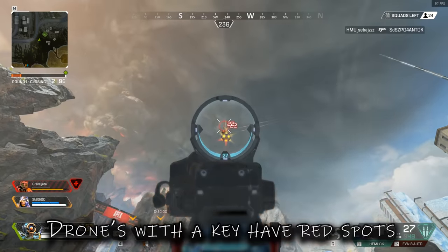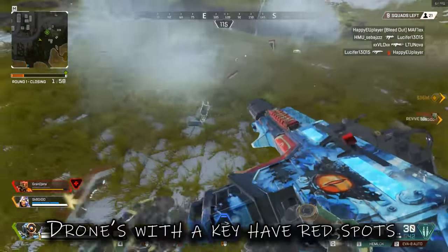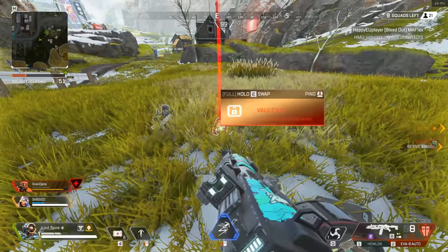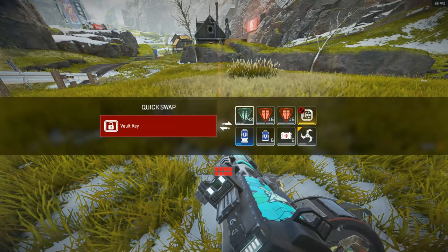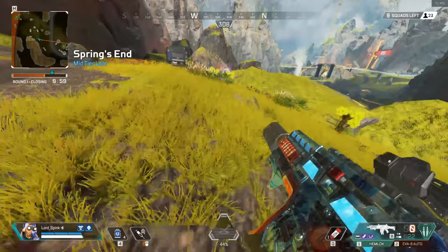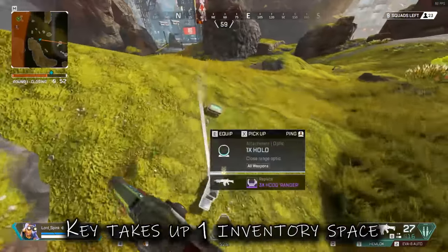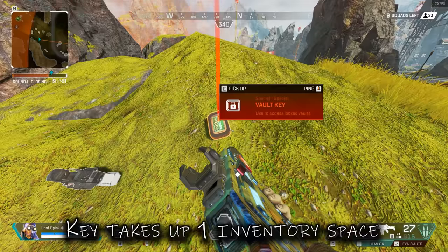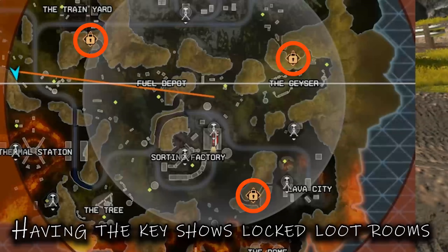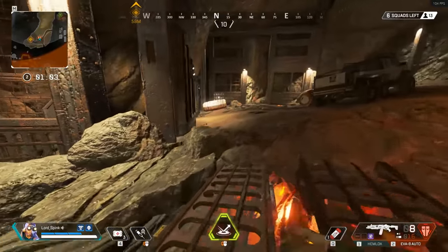We've also got these new key drones — this is the final part of the video. You can identify them by the little red glowing sections on them. You'll see them whether it's blue, purple, or gold, and that means it doesn't matter if you shoot it down when it's blue — at the very lowest rarity you're still going to get that key. You can guarantee it by seeing those red circles on the drone. Point to note: the key takes up an inventory slot, so if you're intending to do a snatch and grab, make sure you've already emptied an inventory slot beforehand. When you pick it up, it shows the rooms that are still locked on the map, which is pretty cool — you can go straight to them and it shows where all of them are.